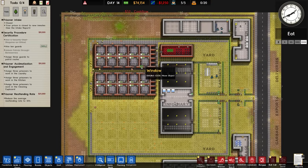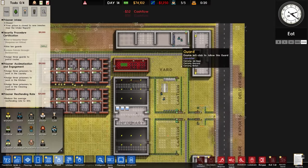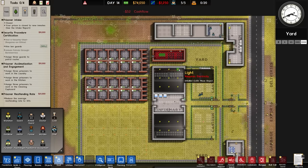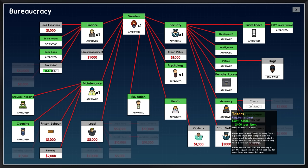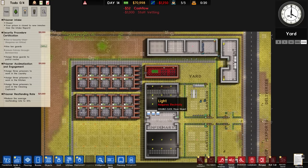So we need to hire 10 guards. I don't really want to do that. Are we getting to a point where we can get prisoners? Yeah, we're getting to that point. We want to have security, we want to have kennels which is not unlocked - dogs, tasers. Staff vetting - would you select new guards being corrupted? Oh, we're definitely picking that up then. We'll get that while we can now.